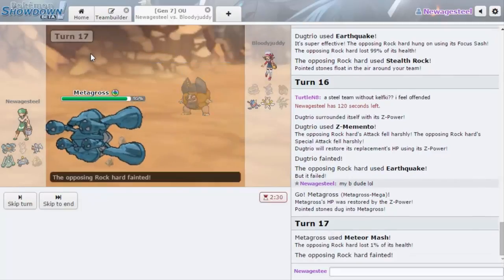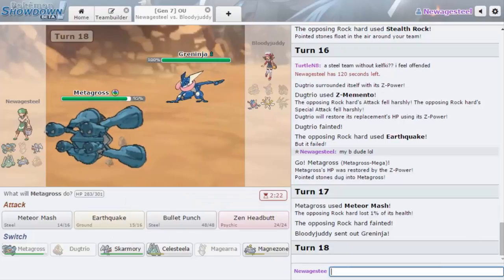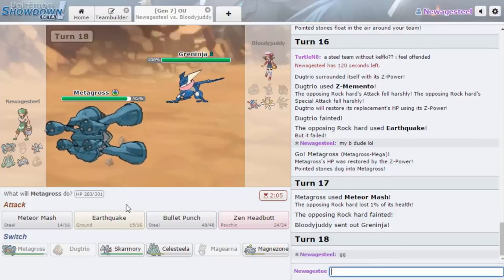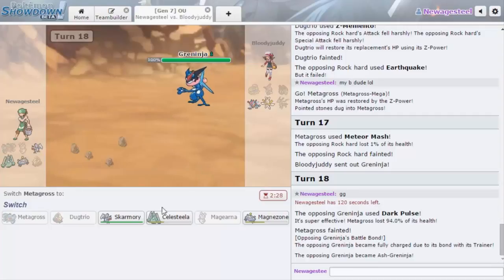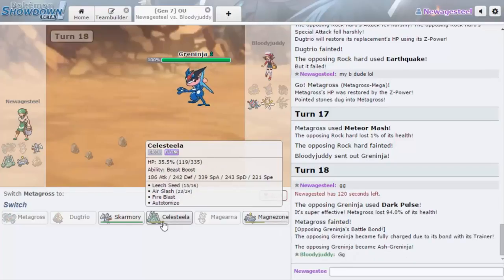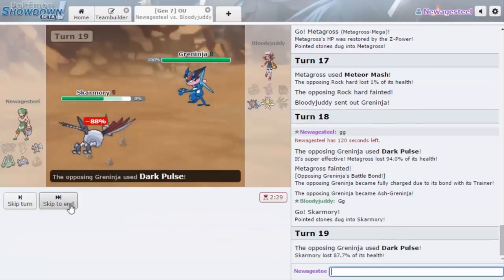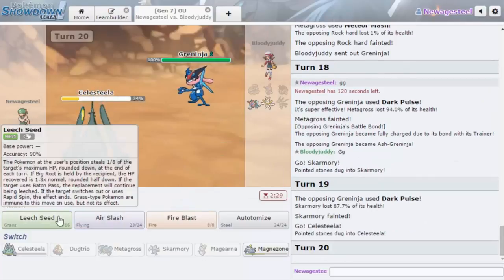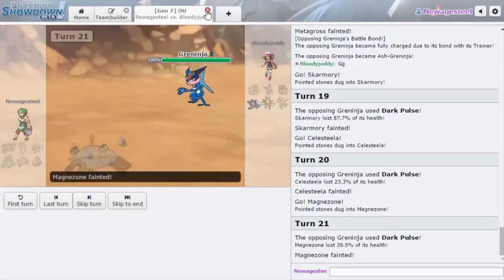We don't get the Attack boost and he goes Greninja — pretty sure that's GG. Dark Pulse definitely knocks me out. Why is this thing so strong? I mean it's Choice Specs I guess, but still. GG — I'm gonna Meteor Mash in case I live. Yeah, it's a wrap. He wins and knocks out everything with Greninja. I should not have let Magearna go so early — Magearna with Assault Vest would have been able to take these hits. Greninja does nothing to Assault Vest Magearna. If I would have played that better we could have beaten the Greninja.